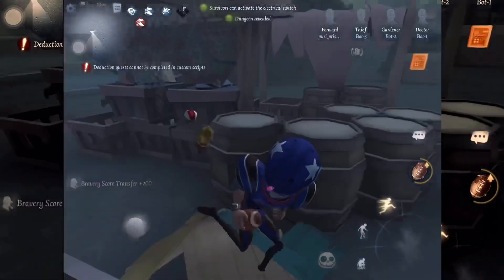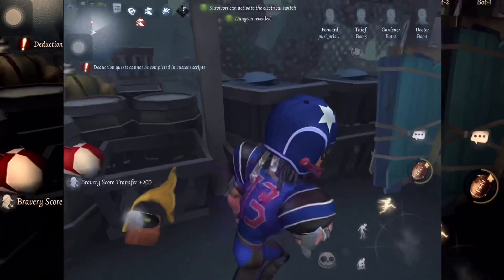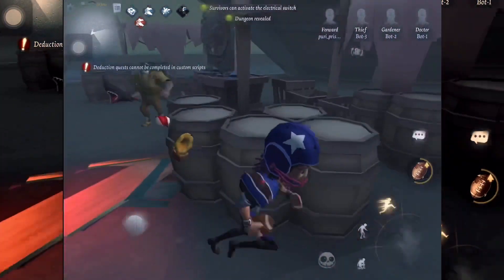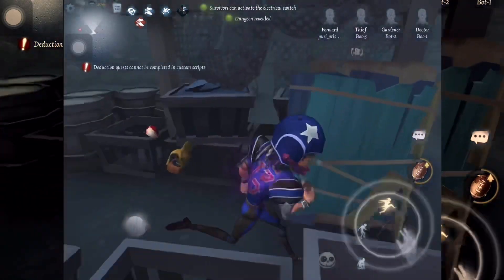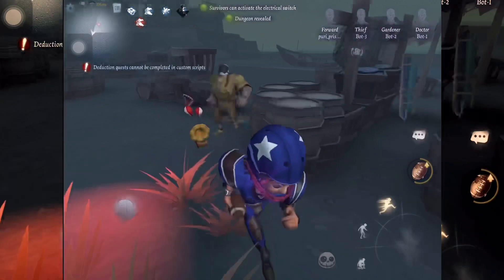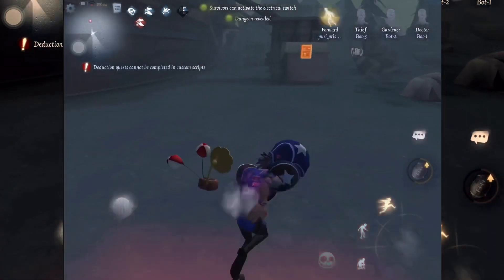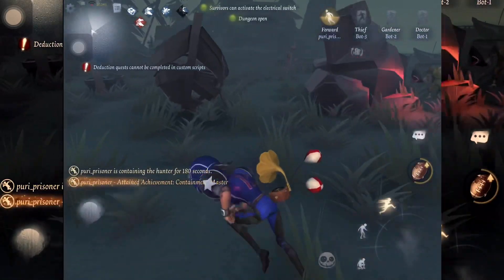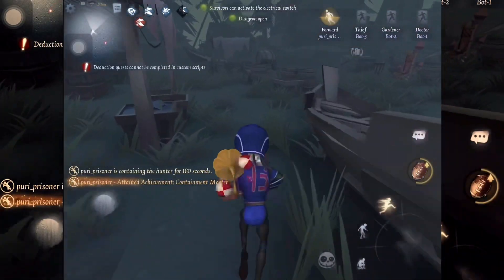Assuming you know the fundamentals of kiting, any hunter who tries to pursue you from the onset of the game has already lost. You'll be wasting so much of their time that you're basically handing your team a free win on a silver platter. In the event that you use up all of your charges, this trait guarantees that you still have good kiting potential and can go toe-to-toe against a pursuing hunter.